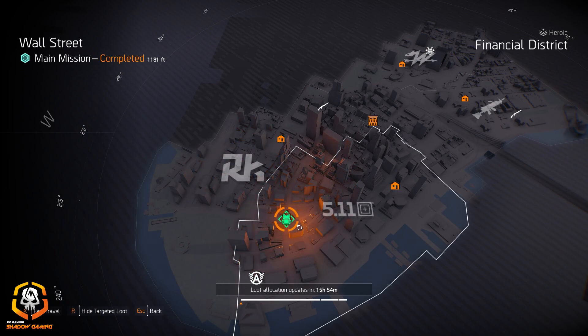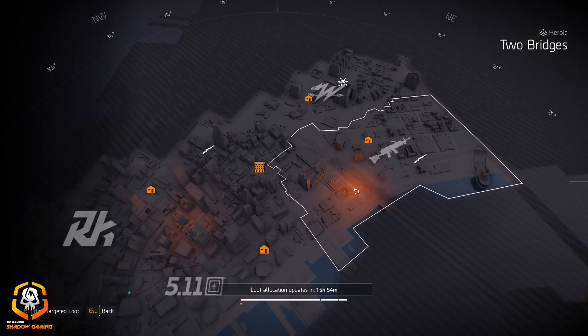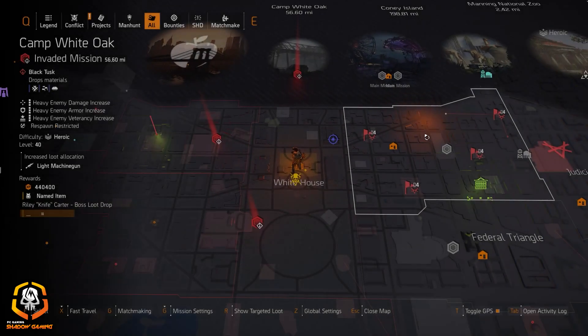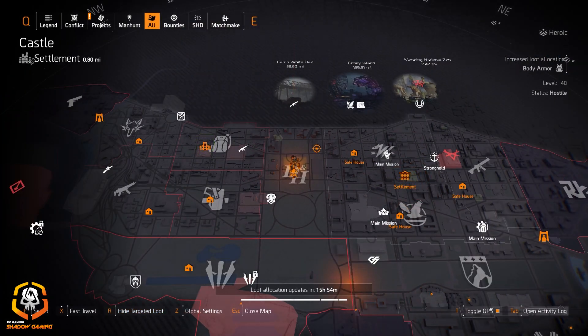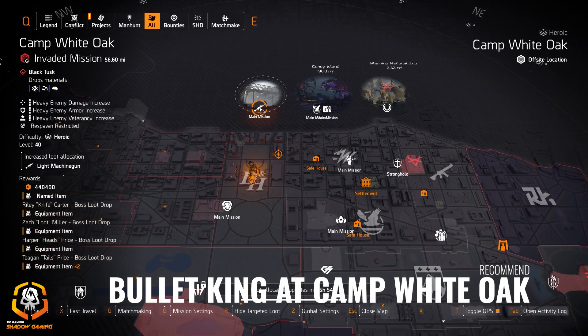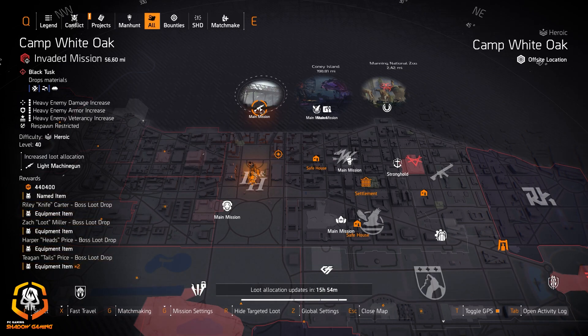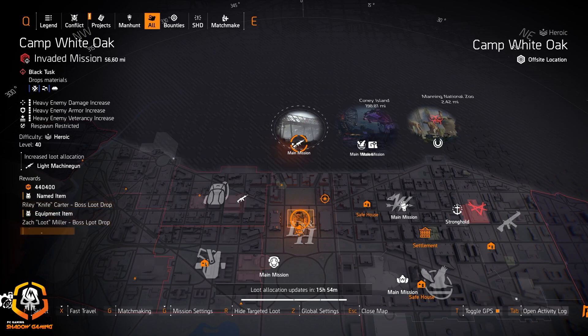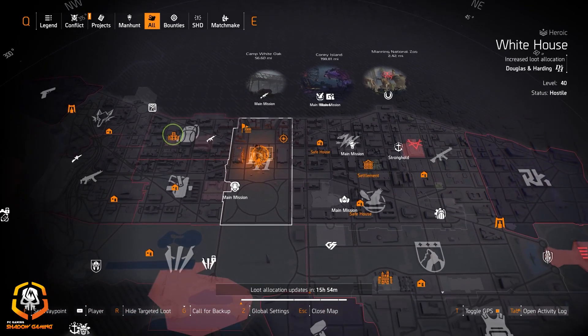Rick and Kaiser are at Battery Park. I would definitely check out Wall Street for gear sets — trying to get Hardwired. And check out Bullet King Light Machine Guns at Two Bridges. But honestly, if you want the Bullet King, I'd just farm at Camp White Oak because the Bullet King will now drop there — it doesn't need to be gotten at Wall Street anymore. Just farm targeted loot for Light Machine Guns and you can get it.